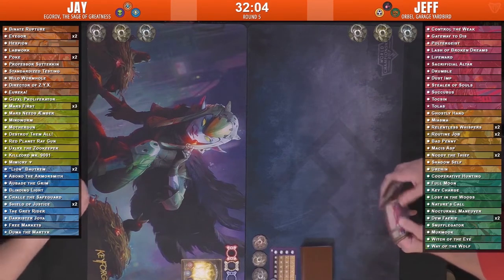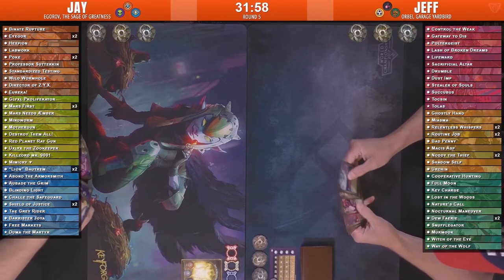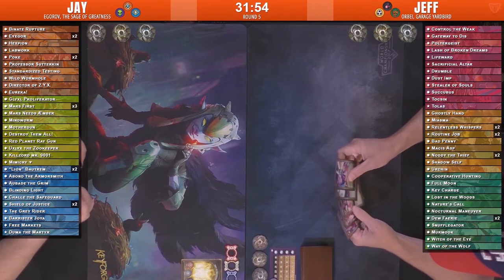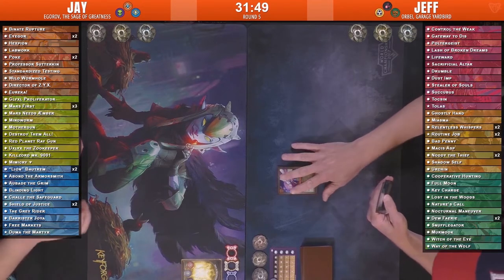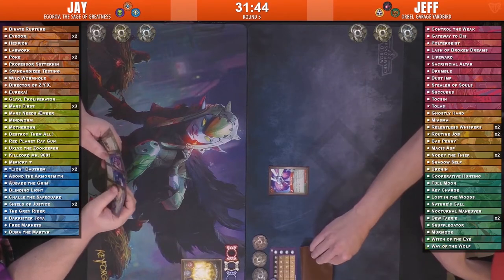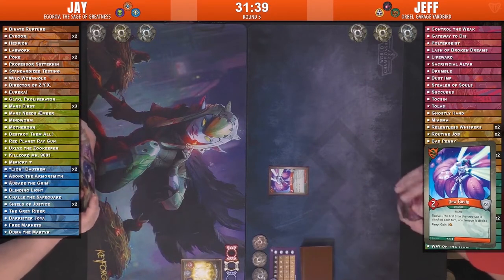It looks like Jeff is going to be starting. He starts with a Control of the Weak in hand. He does have a Drumble as well, which is not exactly the thing you want to see right off the bat. But he does have that Dew Fairy too — that double reap card could be a really excellent start. So let's see if he mulligans. It doesn't look like he is, so he's going to play out the Dew Fairy — an Elusive creature, two power.